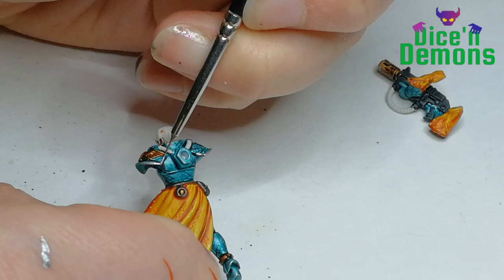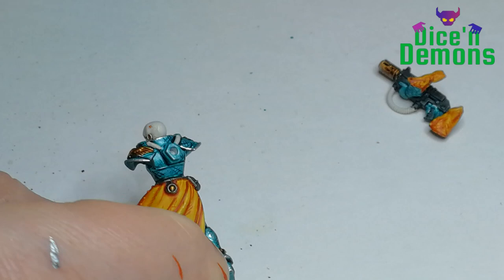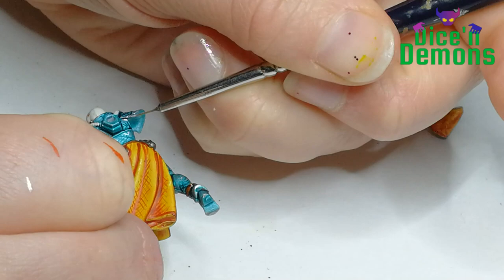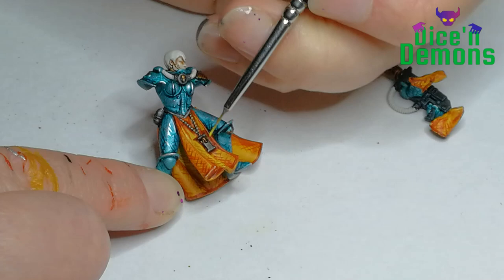Then I grab my Stormhost Silver — I think it's the brightest silver color I've got — and use that for doing some highlights on the armor. As you can see, I'm trying not to go overboard with it. I want it to be a blue armor with just a hint of highlights, and not a silver armor with just a touch of blue. So I try to be a little bit careful, again using slightly cross-hatching to make the highlights.